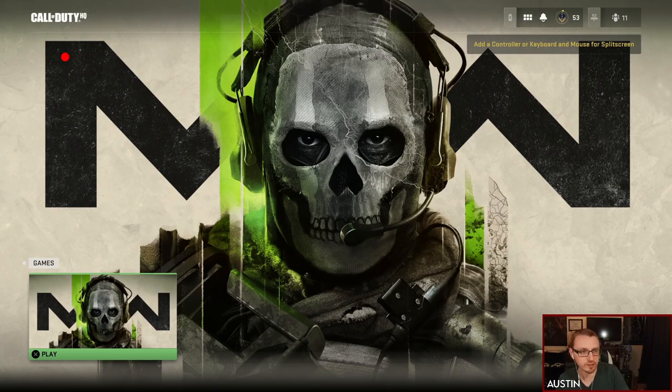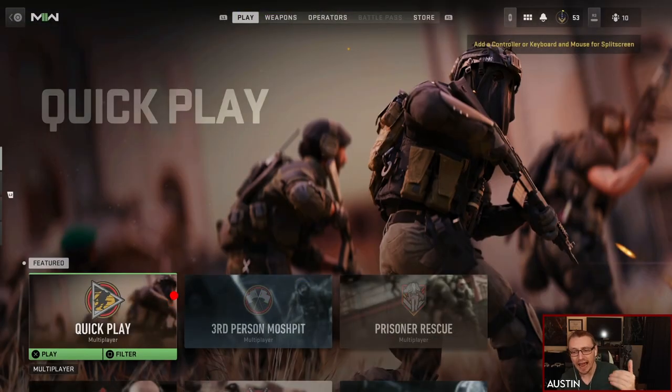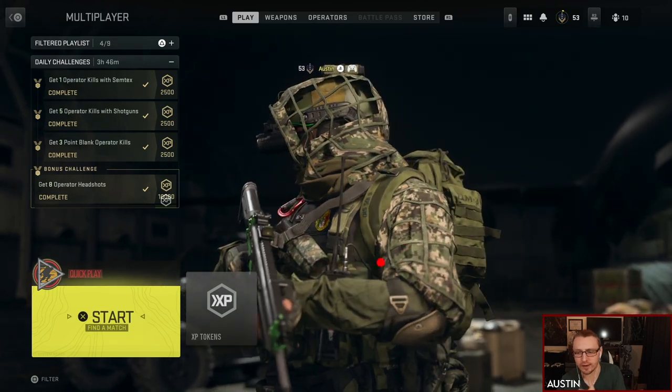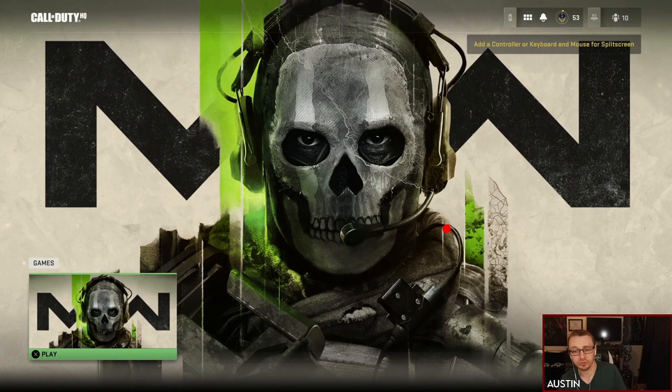When you first load into the game you have this Call of Duty HQ thing. I assume that once Warzone is released it's going to show up here, and whatever future games will also show up here — this is meant to be like the main launcher. I don't hate that system, but what I dislike is that you click into it, it launches Modern Warfare 2, loads up a system very similar to it, and then you click again and it loads a completely different system.